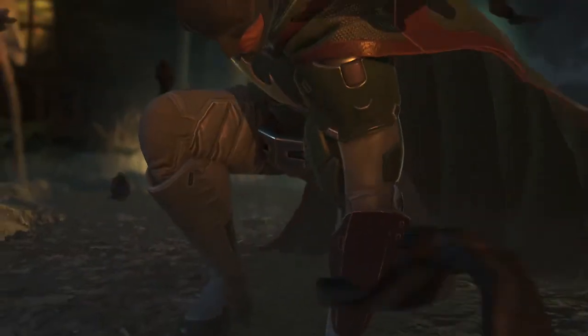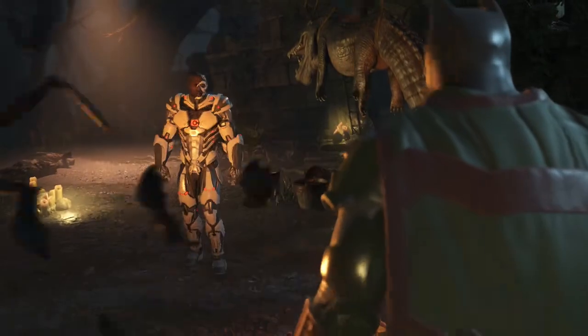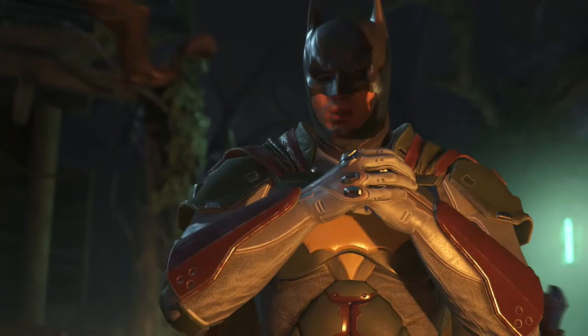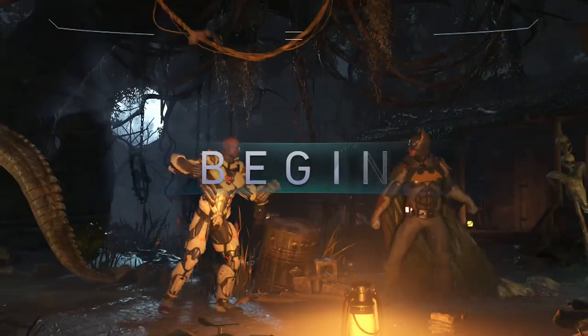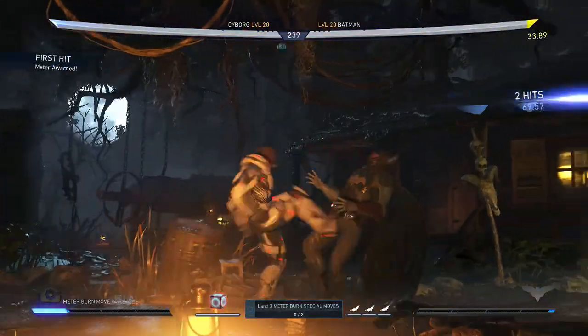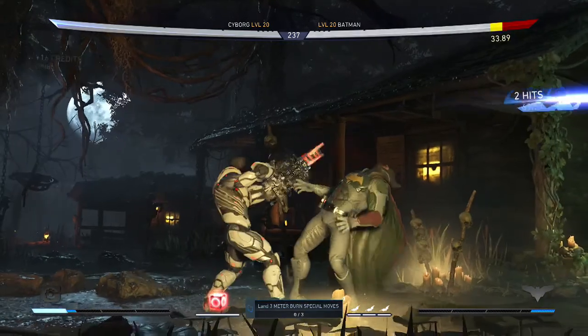Let's see what Cyborg has to say to Batman. 'The regime won't take no for an answer.' 'Is that supposed to scare me?' 'Are you gonna regret saying that?' 'Damn right.' Can't use Cyborg for the life of me, cannot use Cyborg.